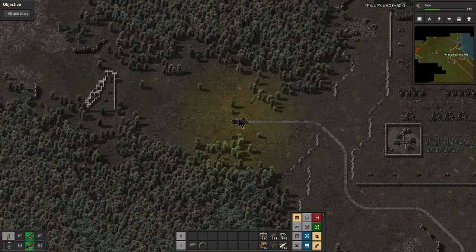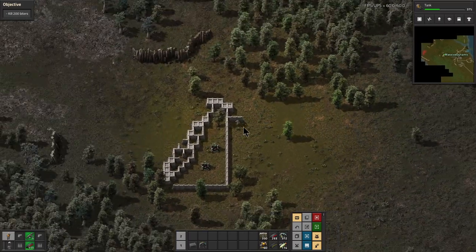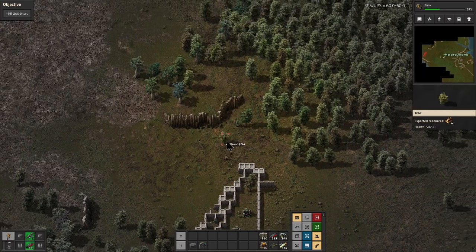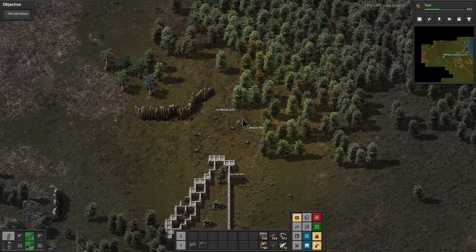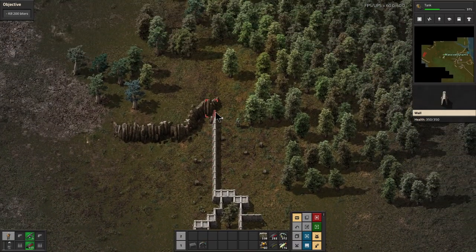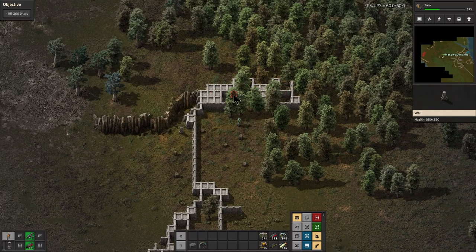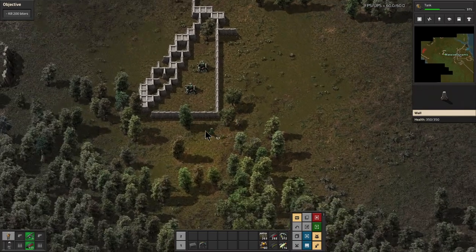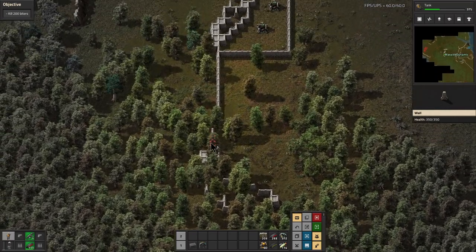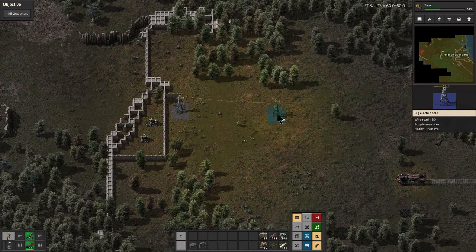I forgot about this. We have power poles. So all we have to do is set up a little forward base right here that will be attractive to the biters. We can set up a little choke point here with the walls that we have. They want to come through the trees — I don't care, let them try it. But for the most part, they should be attracted to our... we're gonna go ahead and string some power poles.